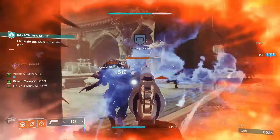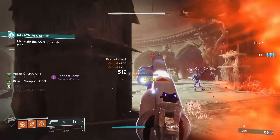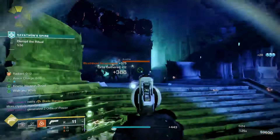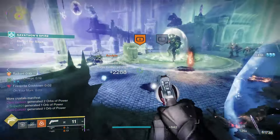Bungie might have added a new contender for the best fusion rifle in Destiny 2. I am talking about the new Season of the Wish seasonal fusion rifle, ScatterSignal. This fusion rifle came to my attention after realizing that it has a similar perk combination that another top tier fusion rifle has, with that fusion rifle being the Aramite.